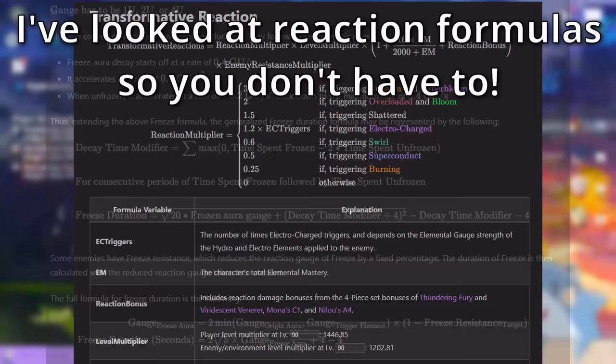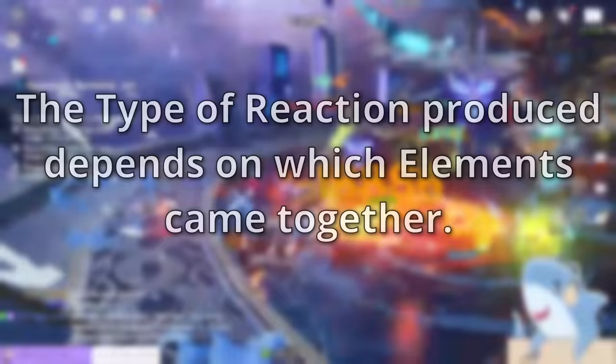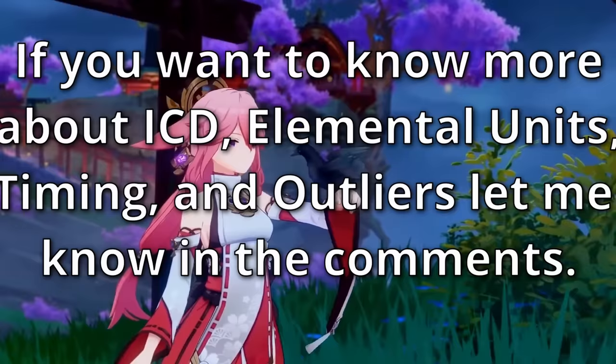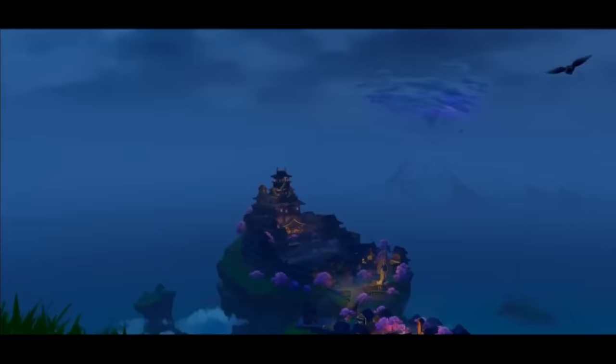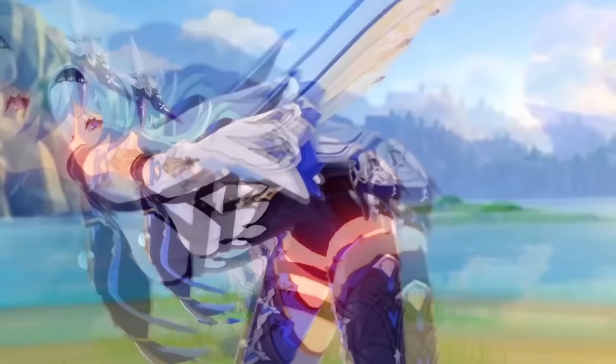So let's start with the basics. When one or more elements come into contact, they can produce an elemental reaction. The type of reaction they produce depends on which elements come into contact with each other, as well as some more complicated things like application, timing, and elemental gauge theory. But those are more advanced topics — let me know in the comments if you'd like to know more. For now, we're going over the most important aspects that a surprising number of players don't actually know.